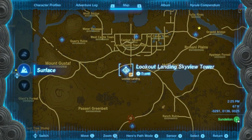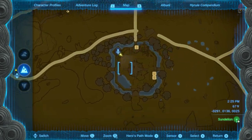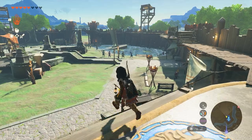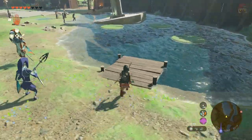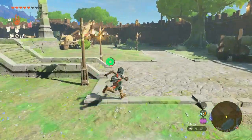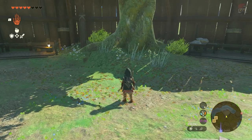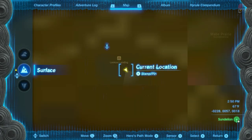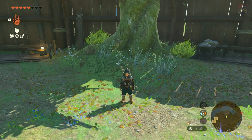The second location is going to be over in the central area at Lookout Landing — you would have unlocked this very early in the game. We're going to be spawning from the Skyview Tower and going directly diagonally across. He's going to be right by this tree, and after you initially meet him, you can redeem more Korok seeds here. But there is a third location.